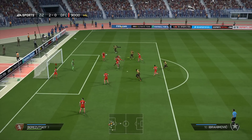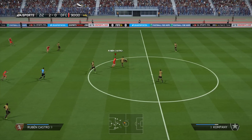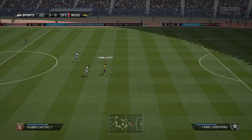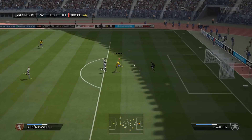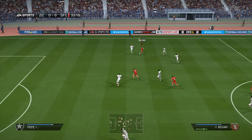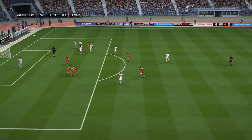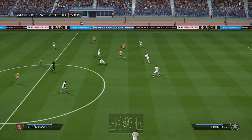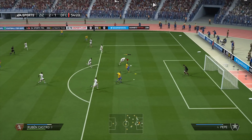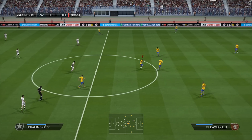Look at that clearance off the line from Bojan — he's covering the post and it's a nice header onto the bar. Castro is not lacking in pace and his first touch is brilliant — he gets away from the defender and finishes into the top corner with ease. He's one of those strikers who's really good in this game. You could link him up with any La Liga team or other leagues. He makes really good runs too — look at that first-time volley into the bottom corner with his left foot.